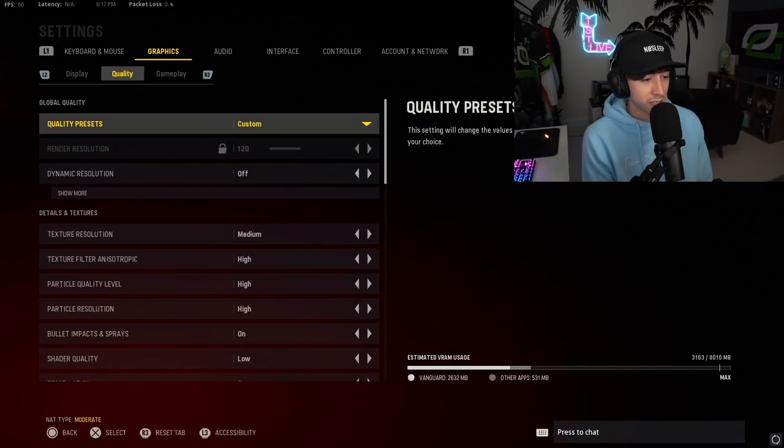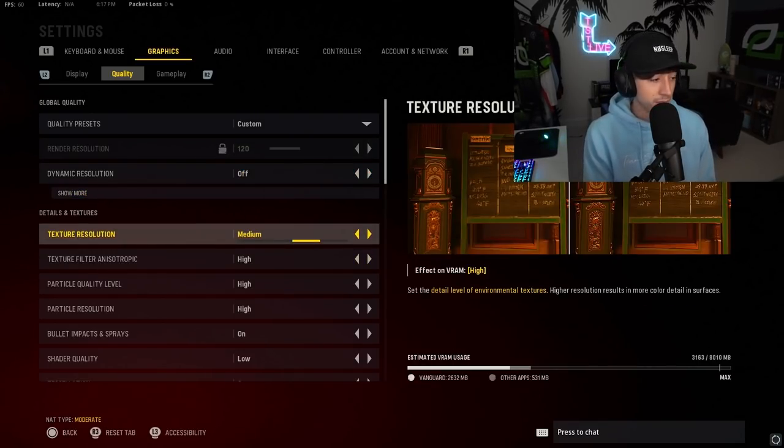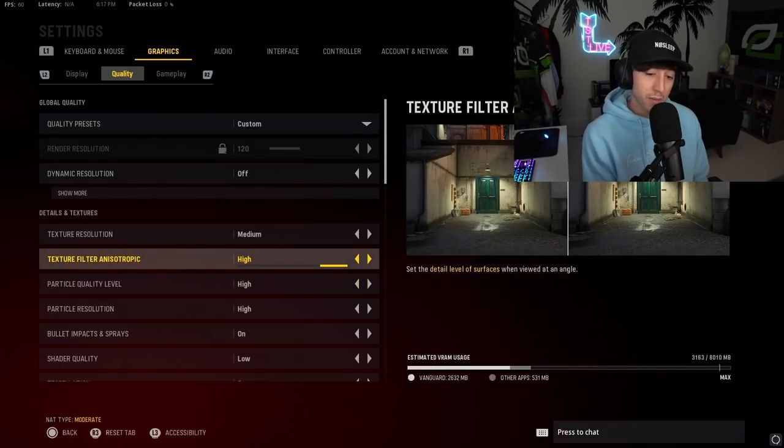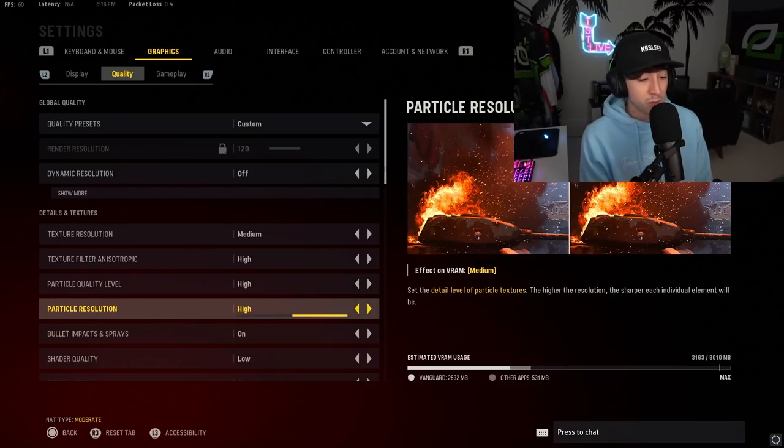Go over to the quality tab and make sure it's on custom — we're going to change a lot of things in here. Dynamic resolution is off. Texture res is medium. Texture filter anisotropic. For particle level, particle resolution, and bullet impacts, you pretty much want those as detailed as possible. The detail of surfaces at an angle has pretty low effect on VRAM, but it does help visibility in this game. Particle quality and resolution are the two biggest ones for me — on maps like Tusken with that big fiery tree and Red Star with the snow, there are a lot of particles in the air. When you have these low it makes it harder to see through them, so put these up to high. It doesn't mess with your VRAM too much and it helps a lot.